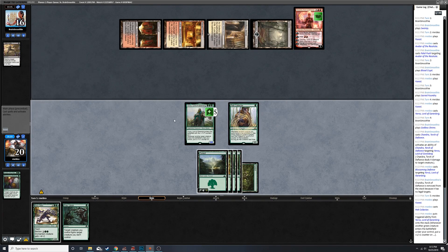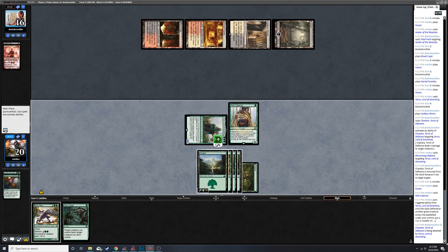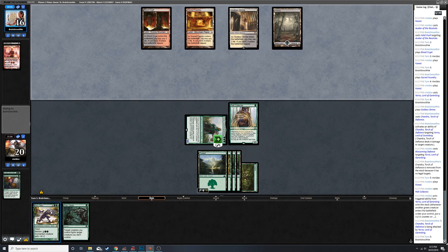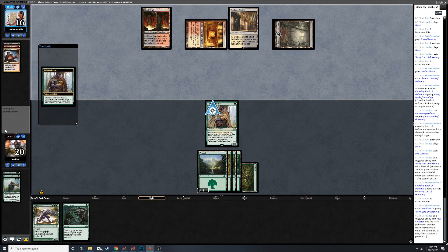I don't want them to gain card advantage - it's a bummer I can't just bash in for five. But we really need to get Chandra off the board. We're in an okay position - we can play Boon Satyr and bestow it to protect from some types of removal. Can't do anything against a Dreadbore unfortunately, though it does make their Pelt Collector bigger.